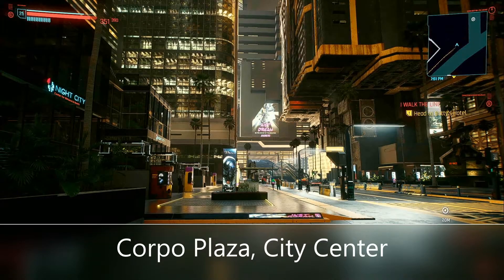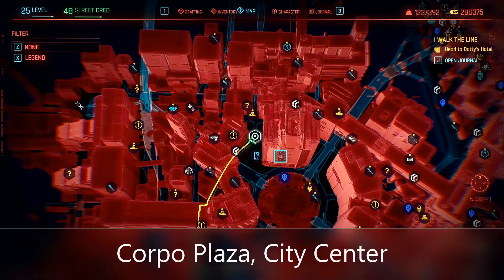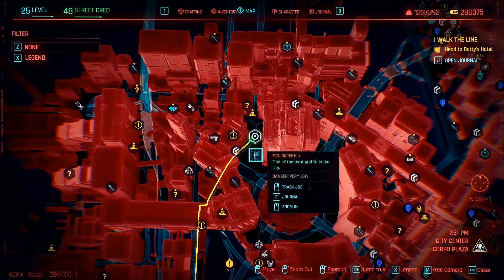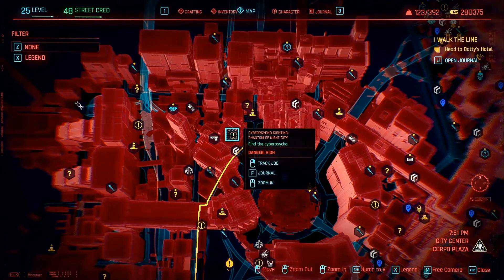I'm going to show you where we're at. If you look on the map, this is where I'm at right now. There's a fast-travel to Arasaka right here. And then you can basically just go down this road and come up in between these buildings, okay? Between these two buildings. And when you get close enough, the actual place where the Mantis Blades are — or were — will be right here.